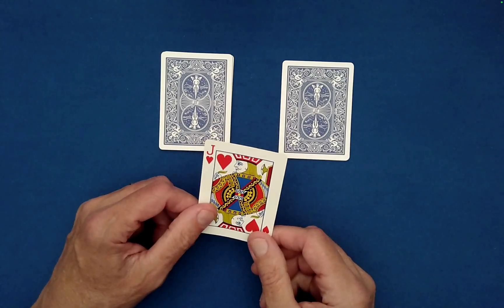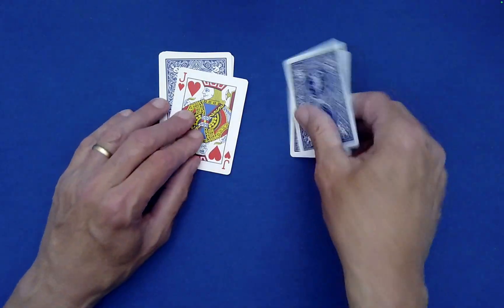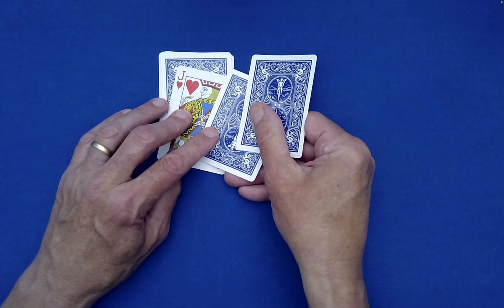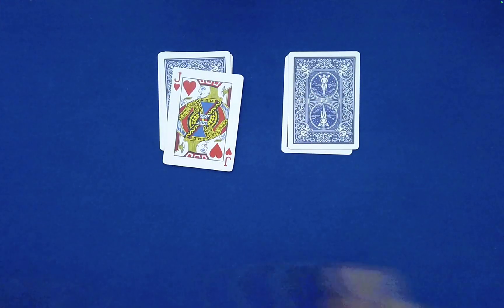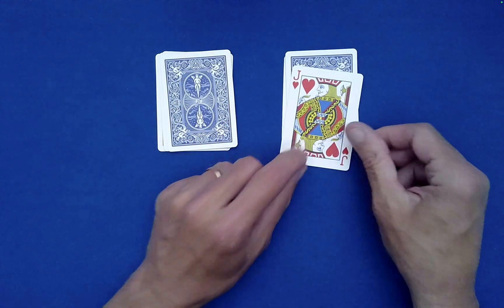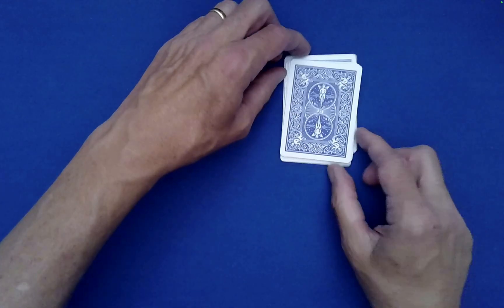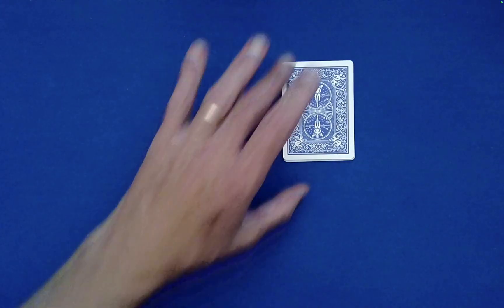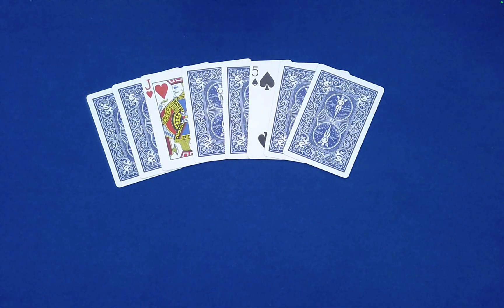In the performance, the spectator asked for the jack on the bigger pile and we buried it — that's one possibility, just proceed as shown. But if they decide to put jack here and then stack the bigger pile on top, that's fine — we just need to make one small adjustment. Let me show you why.